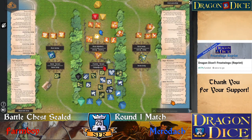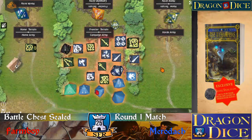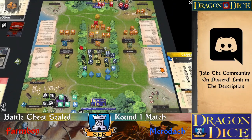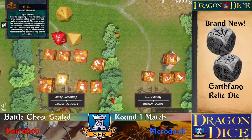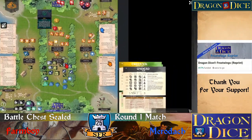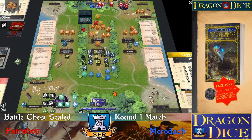Looks like I'm rolling for magic. I believe I have 13. I'm going to try to mire the frontier terrain, which I believe you need to roll your monster for. And then I'm going to summon a dragon on your home terrain.